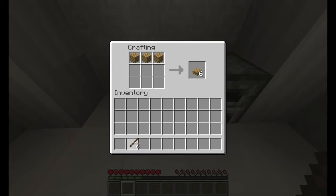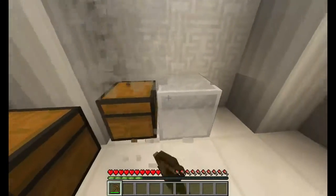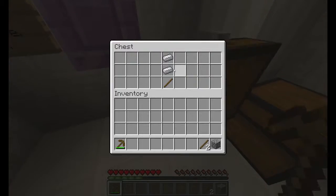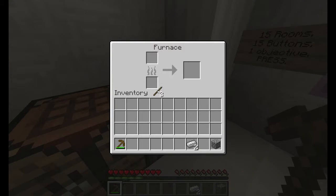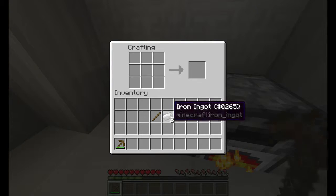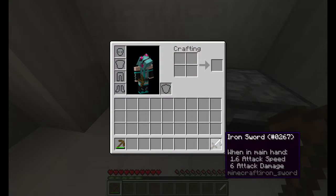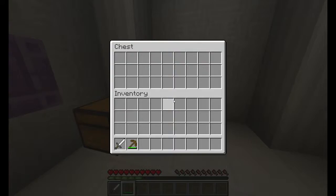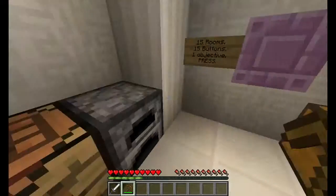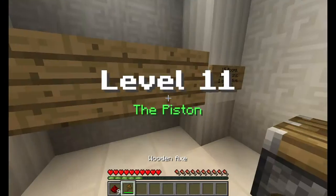Pretty sure I know what it's asking me to do right here. Pretty straightforward — break the stained glass, figure out what's inside these chests. I'm guessing this iron and stuff is probably just a troll. Unless this thing can actually break a chest. No, it can't. Yep, the pit. Oh yes, I'm good with this.